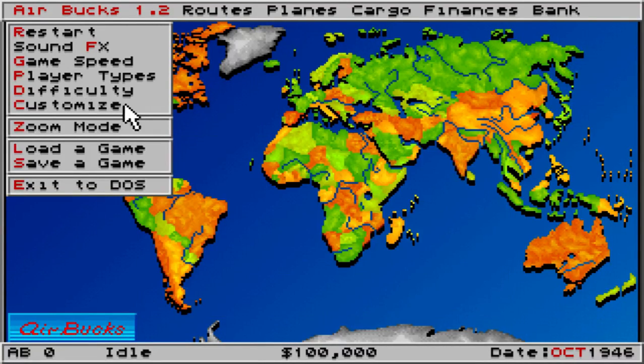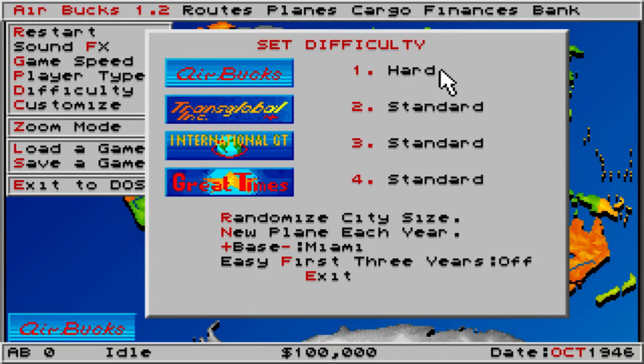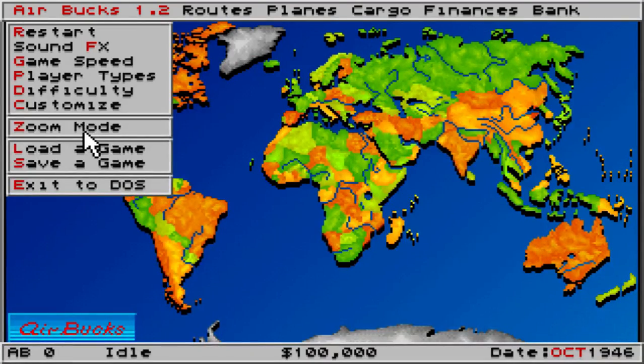We can choose the difficulty and the difficulty ranges between standard, hard, and hardest. We're just going to go for standard here because even on standard this game is very challenging. You can also randomize the city size and have a new plane every year. You can change your base to any town or city on the entire map, but we're just going to stick with Miami. Easy first three years — we're going to go for on, because this game is very difficult.